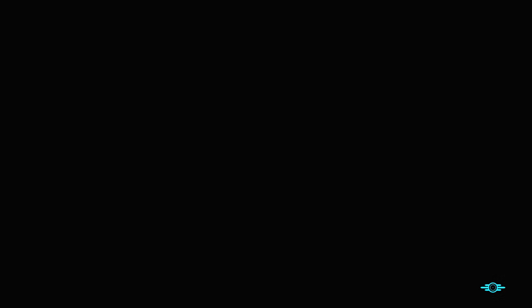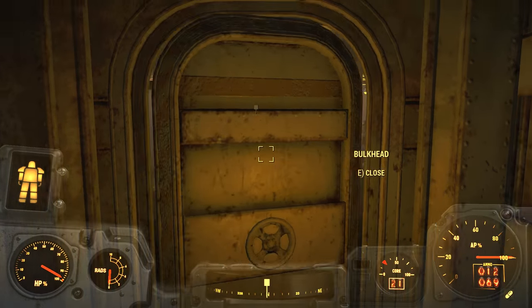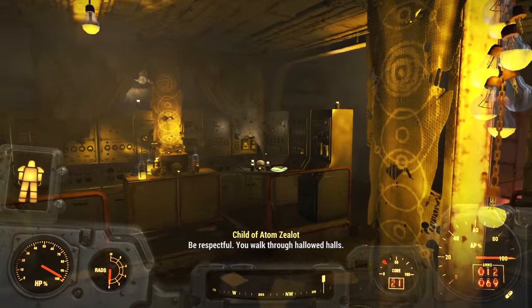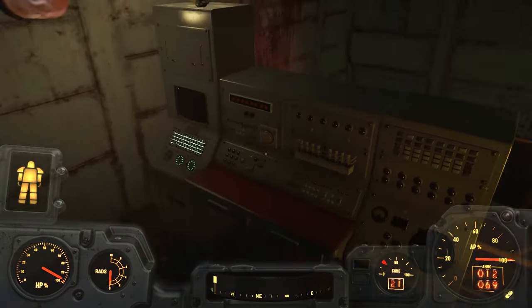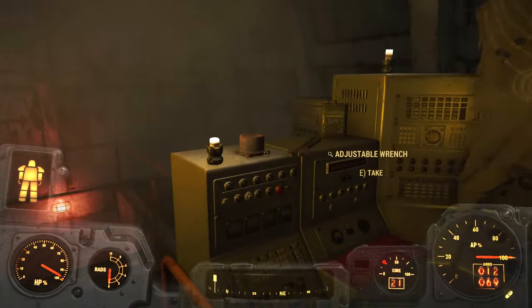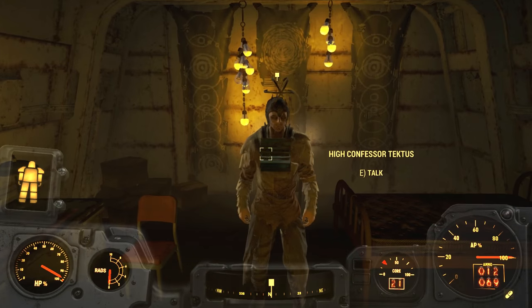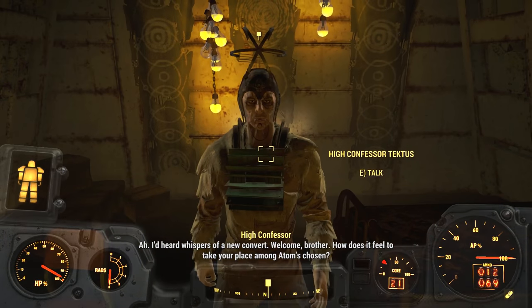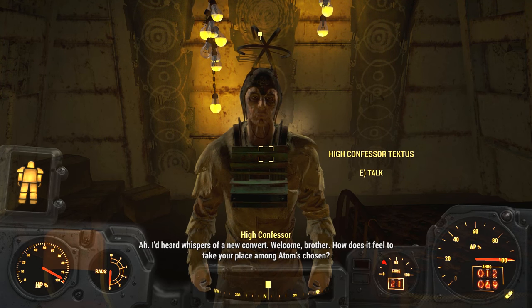Whoa! What did I do? That was weird. Be respectful — you walk through Hallowed Hall. I'll take that. I'm just looting. You guys cool with looting? Wait a minute — you're the leader? I'd heard whispers of a new convert. Welcome, brother. How does it feel to take your place among Adam's chosen?